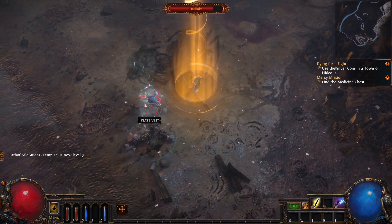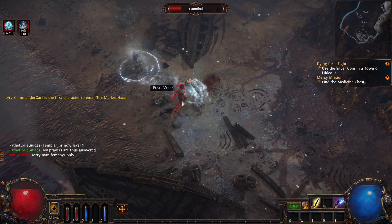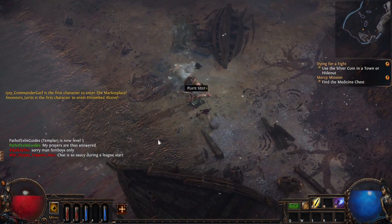Here we have Hailrake — watch out, he does a lot of damage. You're going to want to move around him and make sure you're not getting hit by his attacks. As you can see, I'm only level three and he is taking me out.